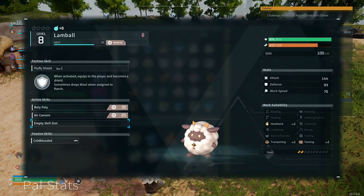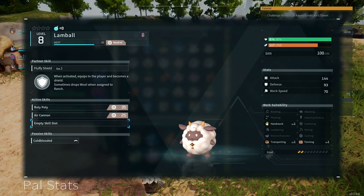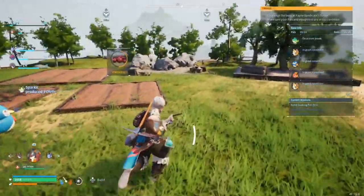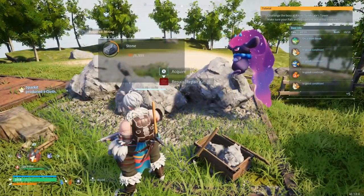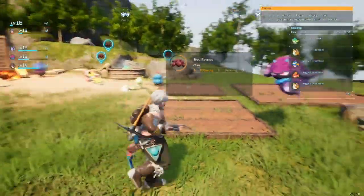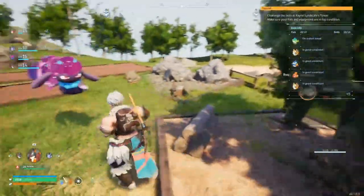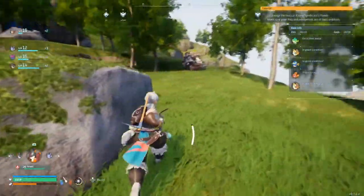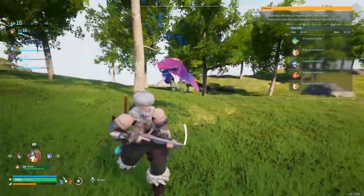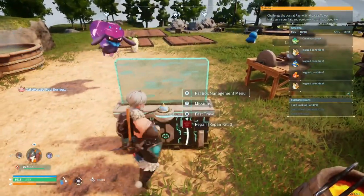Next up, we have lumbering. Lumbering and mining are super simple — they are literally just cutting down trees and mining rocks. Over here I have this stone pile and this lumberyard, which are infinite sources of the material. When they're working, they're just going to be over here mining. Similarly at the lumberyard, they're just going to cut down trees and generate wood. If you don't have those endless pits, they'll just run around and cut down trees or mine rocks. They're going to leave all the items on the floor, but we'll get to who deals with that.